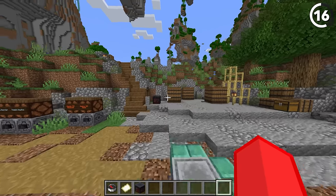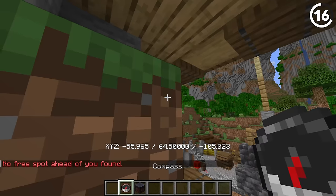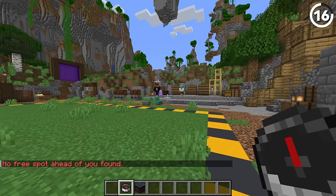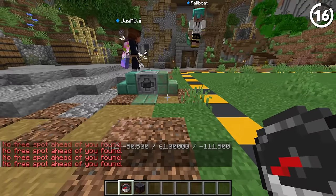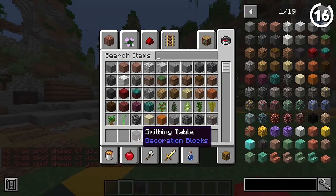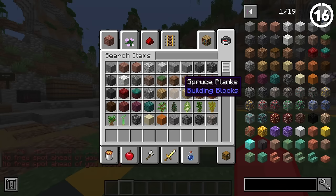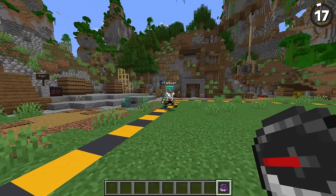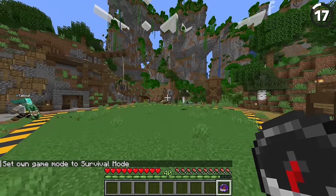If you add an empty map to a compass, it'll just tell you your coordinates when you right click, which is kind of cool. It'll tell you your coordinates, which quickly change — it's kind of useless. But if you add a respawn anchor to a compass, it takes you back to your spawn point. So it's a right click to instantly go back to my spawn point.